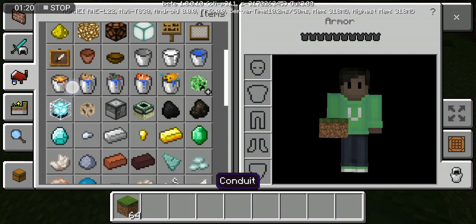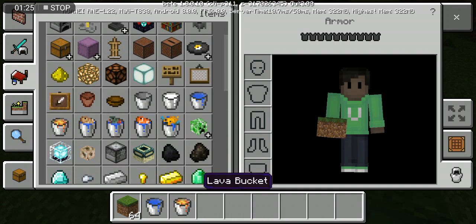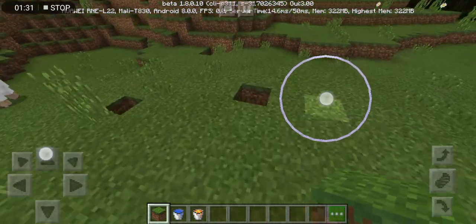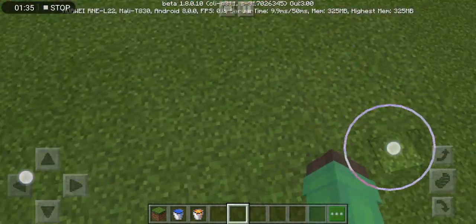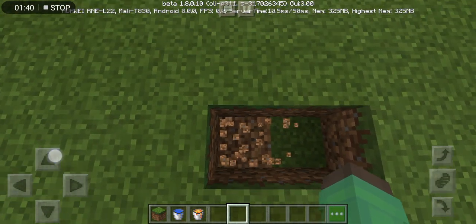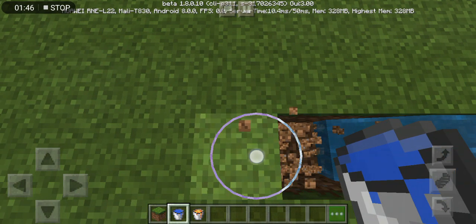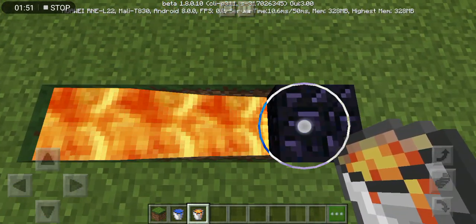All you need to do is to get some water and lava. Just going to fix the ground. So, first of all, you mine two blocks. After that, another one right there. After that, place water. And then another two blocks. Boom! You make a cobblestone generator.